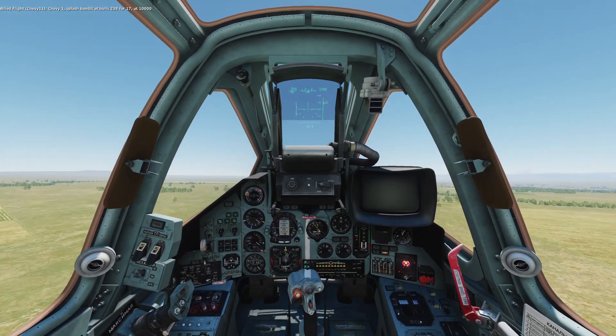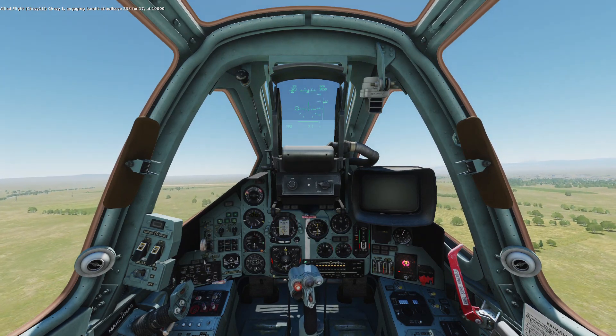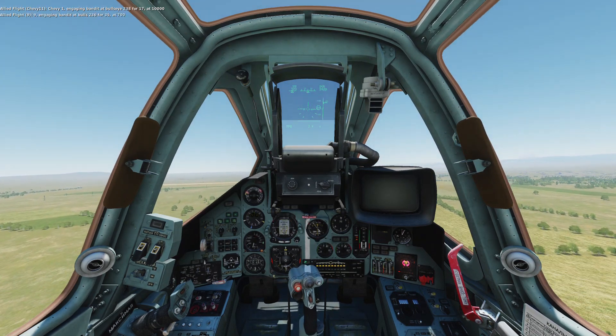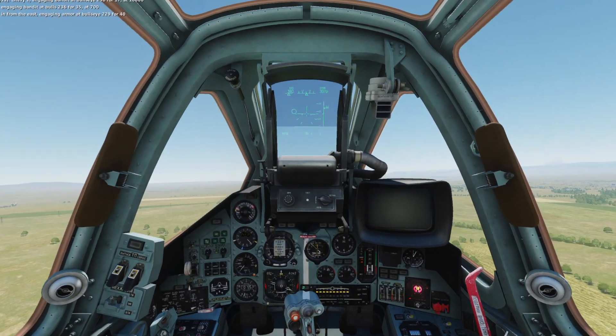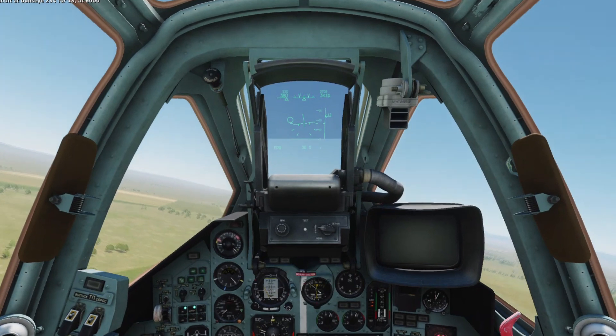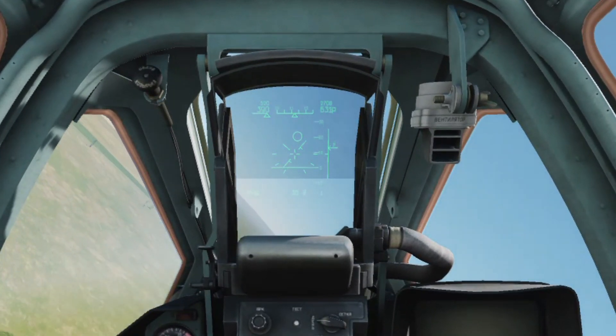We'll quickly cover the basic stuff. If you press 1 you'll go into NAV mode on the HUD. NAV mode follows the waypoints in your flight plan and you can press Ctrl and back-tick to cycle through those waypoints. Activate autopilot with Left Alt and 6 and your plane will start to follow the plan to the next waypoint.